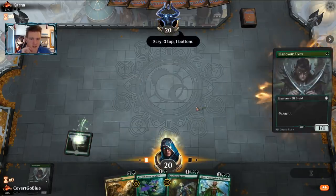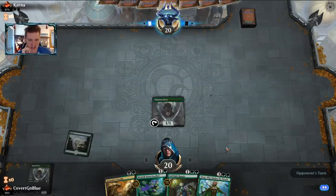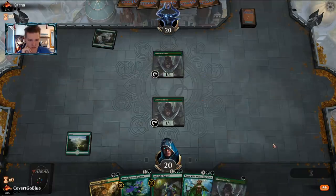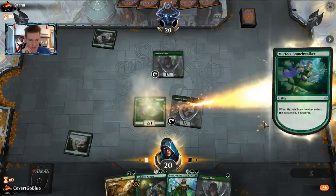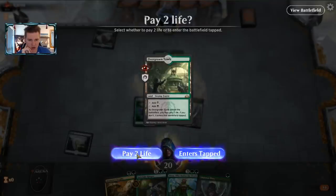It also gives like the god draw potential of Merfolk Branchwalker into land, into another Llanowar Elf, into a land for Nissa. Land off the top — can we do it? Are we the champions? We are! Holy crap.